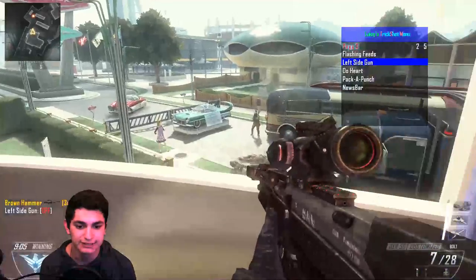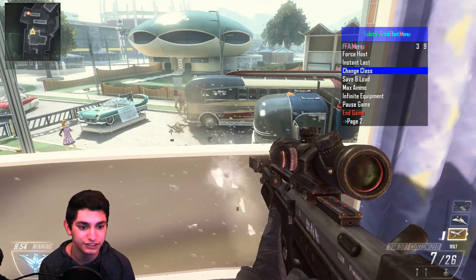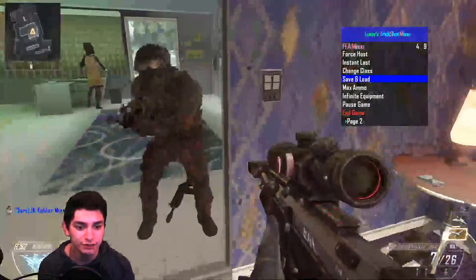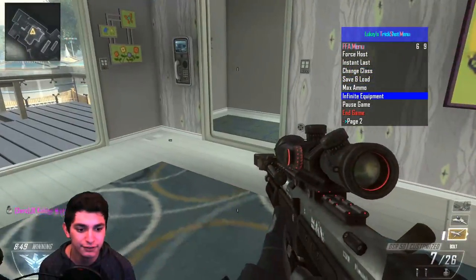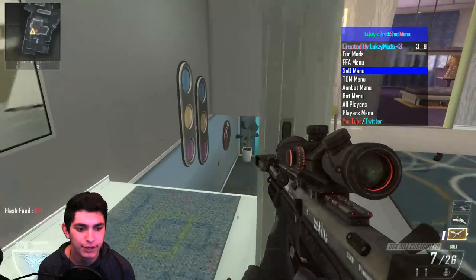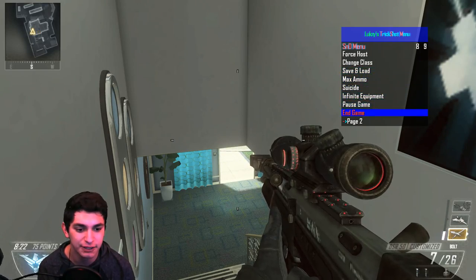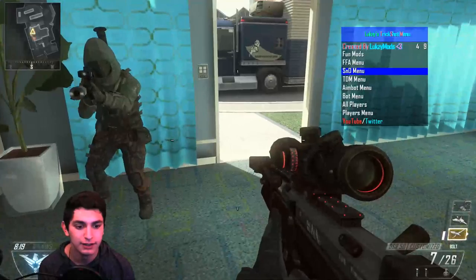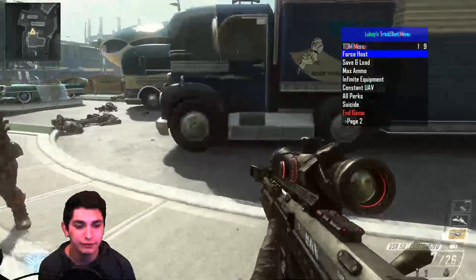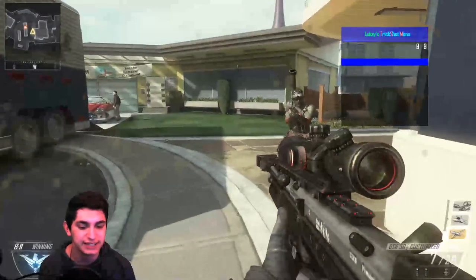You guys can see how all that works. Then under FFA you can do force host, instant last, change class, save and load which is location. You can do max ammo, infinite equipment, pause game, end game, suicide, reset kills, teleport. Under the SMD menu you can force host, change class, do basically all the same stuff, plus you can plant and diffuse bomb. Under TDM you can do force host and all the same stuff on this page, change class or pause the game.